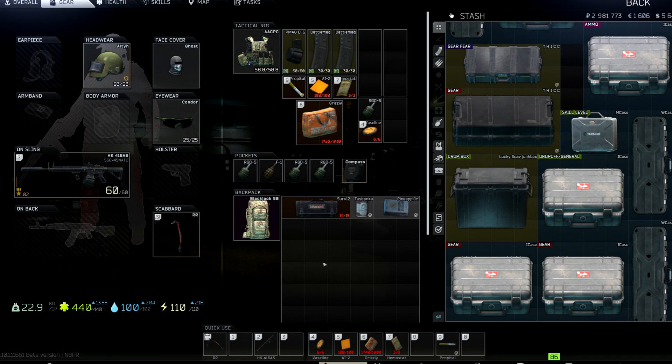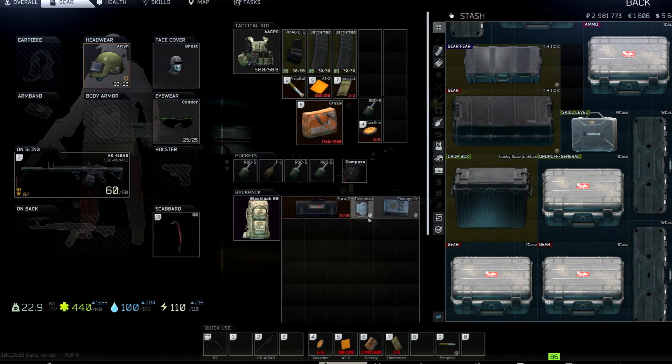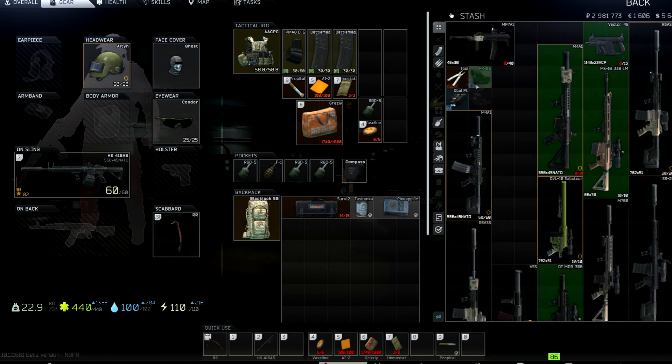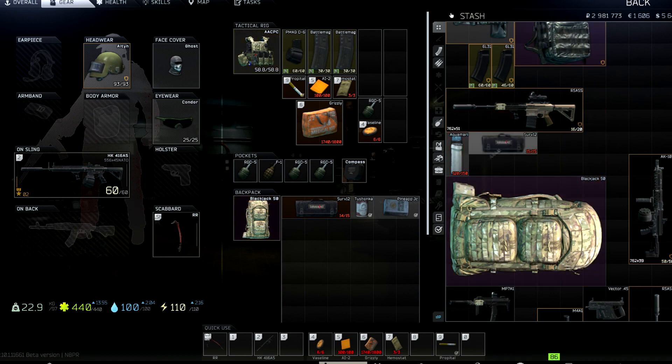Dog tags also have tactical advantages in denying your enemy the information they provide, which I'll cover in another video. The differences in loadout don't really change much gun to gun — maybe four or five magazines with a different weapon, more ammo in the rig, or the surgery kit in the gamma. I'll keep the same number of nades and run this backpack or something like a Beta at minimum. Thanks for watching.